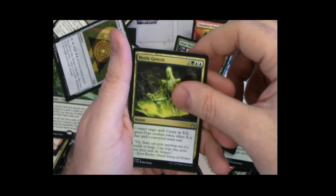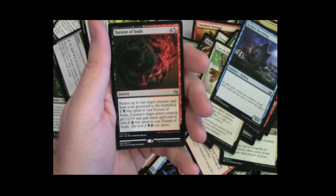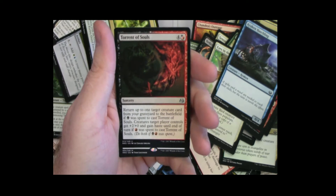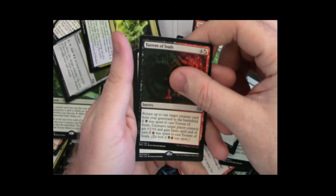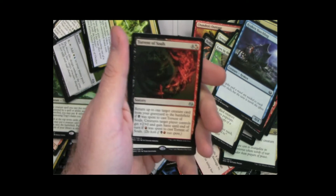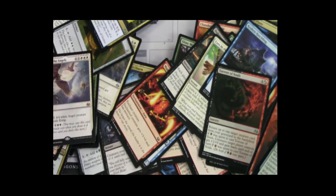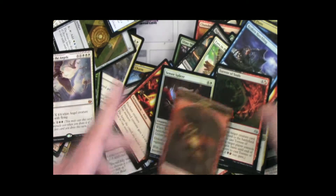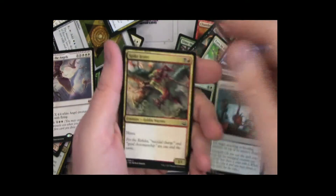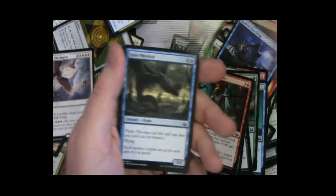Maybe that would be great... no. And then mythic — there's nothing on the bottom. What is that? Something bad? No — it's Bonfire of the Damned... it's white. White has good mythics. Linvala? No, it has to have power and toughness. What's the other one — Entreat the Angels? Oh no. So we got Entreat the Angels and Olivia — that puts a damper on the mood. Marsh Flat, great for cube.